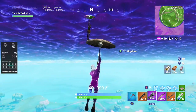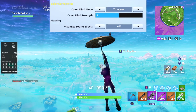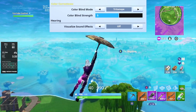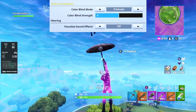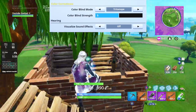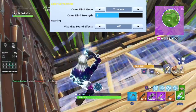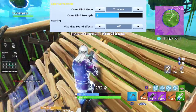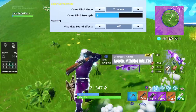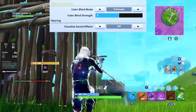Colorblind mode changes the colors of everything in the game. After messing around with it, I've found that Tritanope at colorblind strength 5 is amazing. It makes the game look much prettier and makes everything so much easier to see — a lot more contrast, more simple, things aren't saturated and blurry. It's much more clear-cut. I highly suggest using Tritanope 5. Definitely use colorblind mode — it makes it so much easier on the eyes to see things.